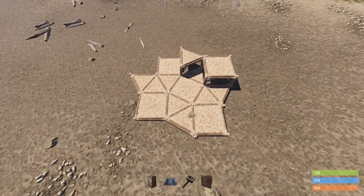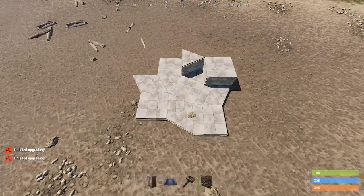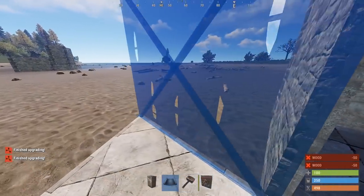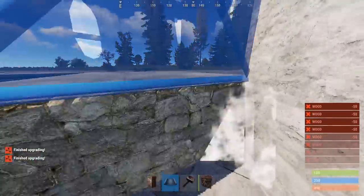This will be our starting footprint and our TC will go in this triangle. When you're ready to build this, you'll want to upgrade it right to stone and then we can begin walling it in. For most of this part we'll be using full walls, but when you get to the raised foundations, use half walls.